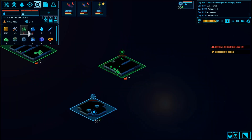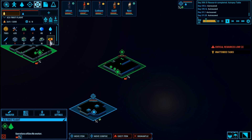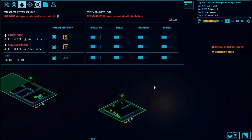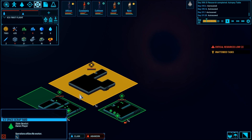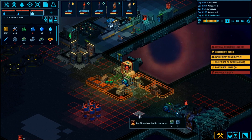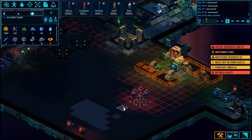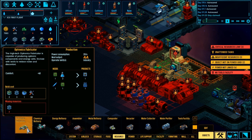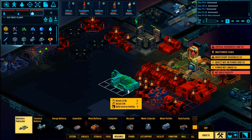Now the only other problem we have is resources — primarily fuel resources. But that we can deal with. So now one more time we're going to make the trip back to the scrapyard. There we go, we're back at the scrapyard. We're going to take possession of this one more time. Theoretically now we should start seeing all of the stuff coming over here that we need to build. Also going to order the optronics fabricator for this location as well.